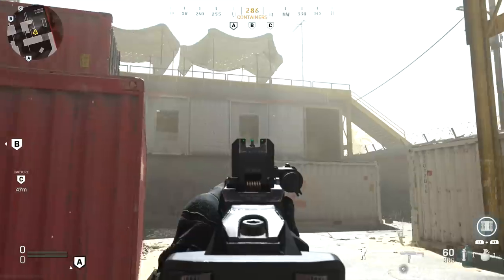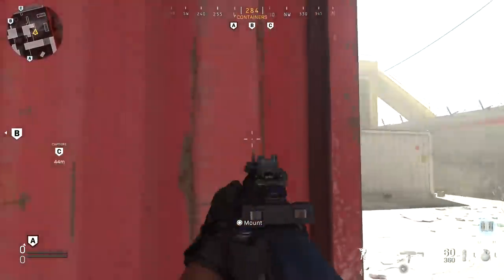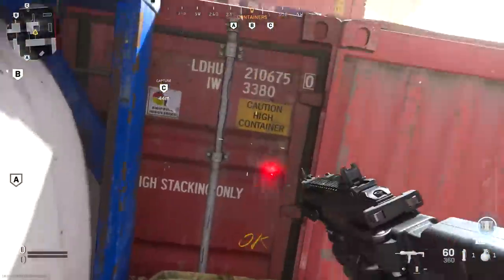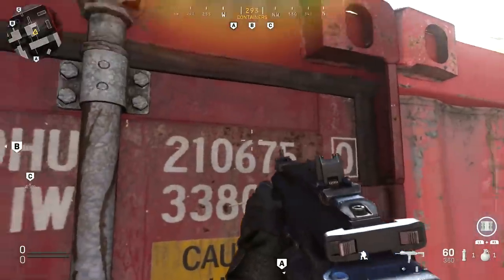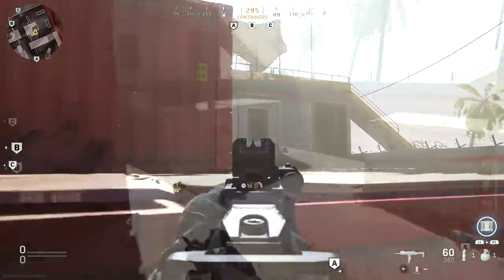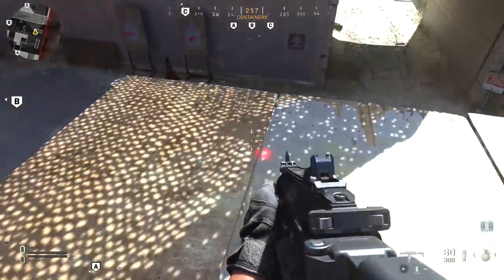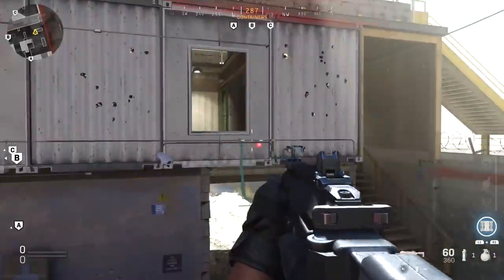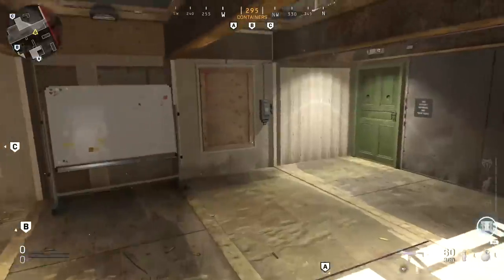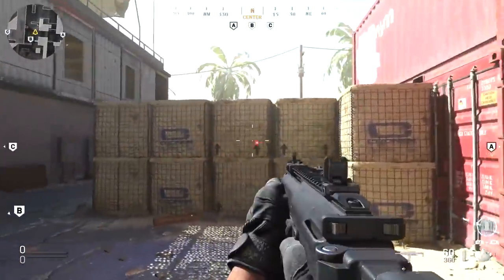From this area, if you have an enemy up in that window — which is very common — instead of trying to challenge them from here with no cover, the best way is to mantle on this. If you crouch you're completely hidden from them; stand up and there you go, excellent line of sight to challenge those people. Also from here you can jump across to this container and from there you can actually jump into either one of these windows. I'll show you the more difficult jump — that window right there — but even that is pretty easy to do.